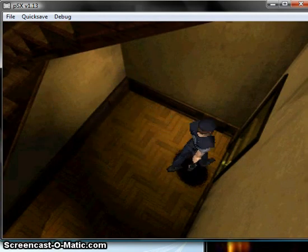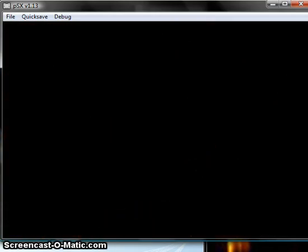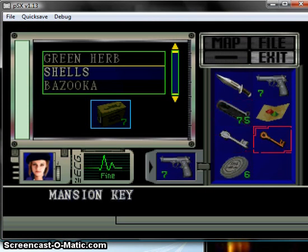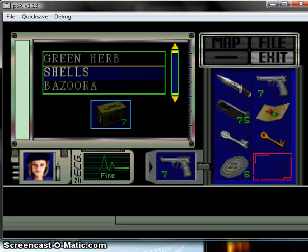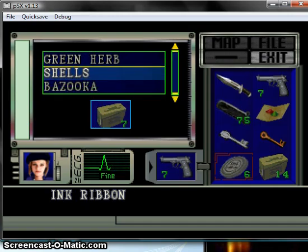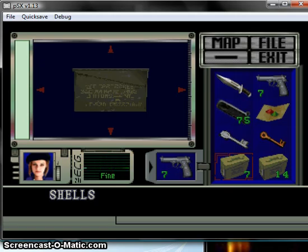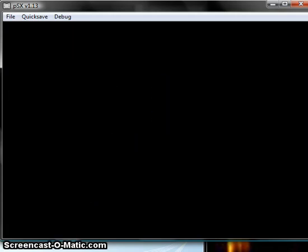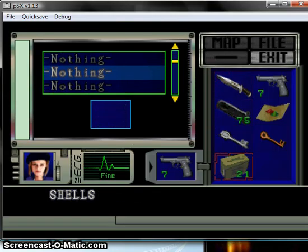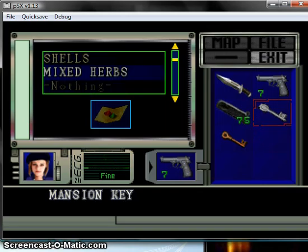I need to free up some inventory space for the next room. Wait, do I have more than seven shells in here? I know I do. I should have more than seven shells. Let's combine these and check my shotgun shells. In Resident Evil Survivor, they call them shotgun bullets. Shotgun bullets.